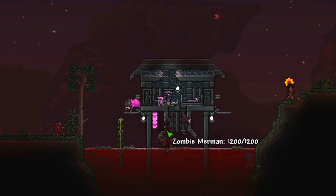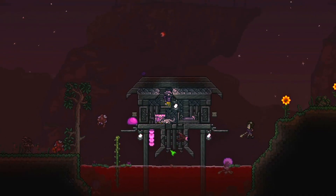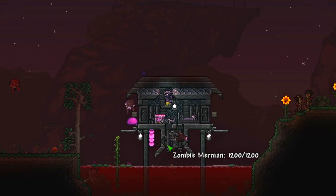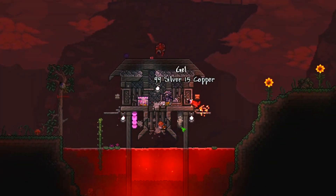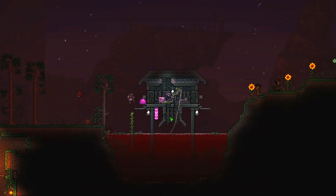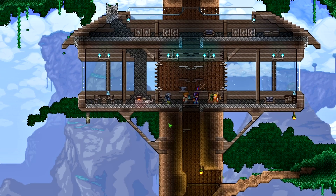Once you've caught the merman or the wandering eye and it's in your cage, you can attack it with a boomerang or arrows. If you have a setup similar to mine, don't worry if the merman doesn't go straight in — if he misses or jumps out, he will eventually jump in and get stuck. The wandering eye sometimes gets stuck around there too; just open the door to attack it. The missing block lets the wandering eye go up through the platforms, while the platforms stop the merman from getting out.